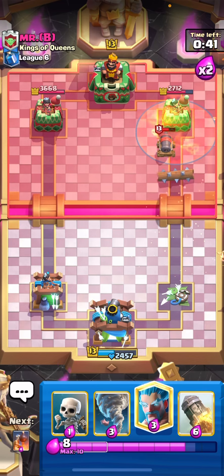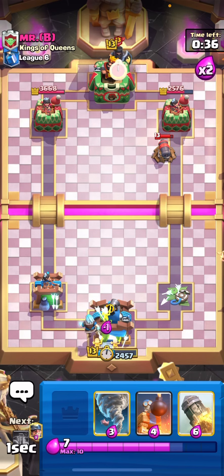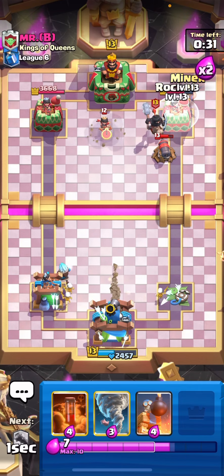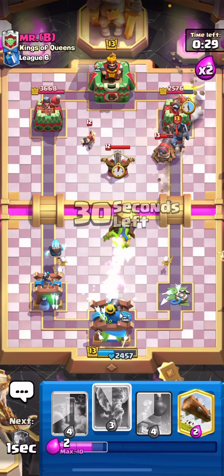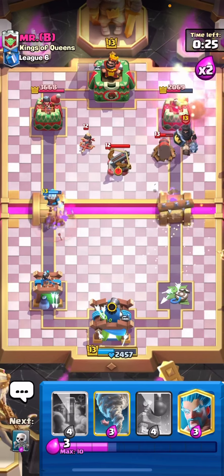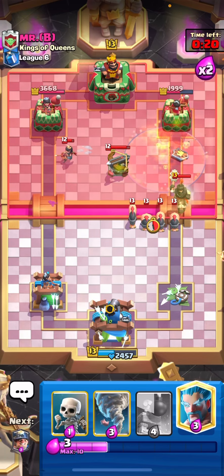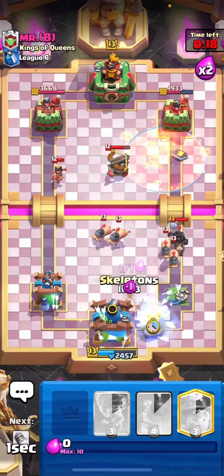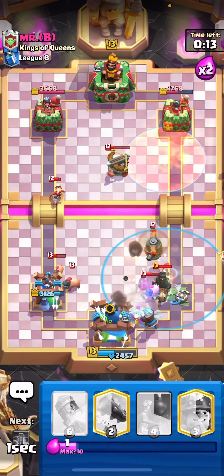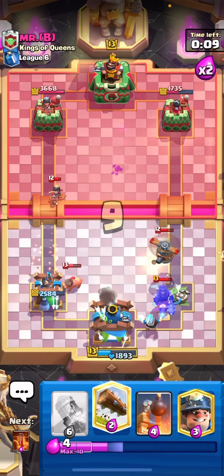I'm not quite sure what we can do. I would just miner behind, maybe rocket if he uses anything. Everything is going so badly today. He doesn't even know how to split hoggies — I cannot even say I'm losing against good opponents, it's just me playing like trash.